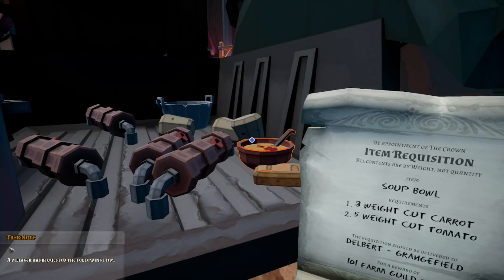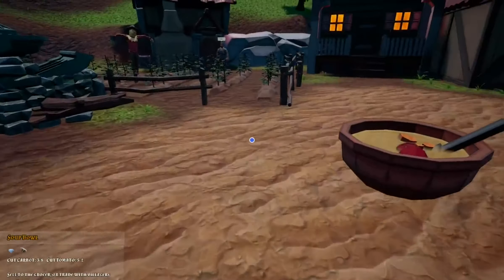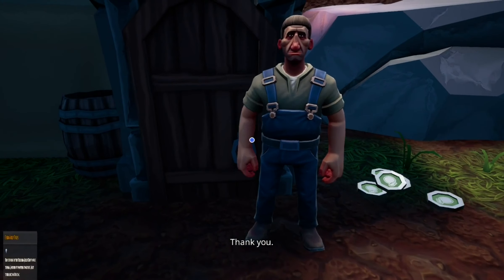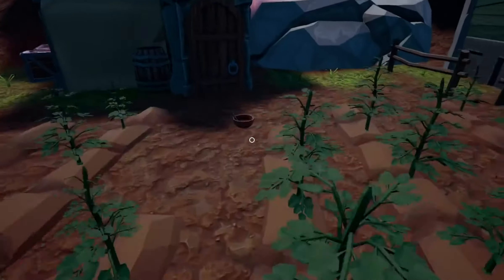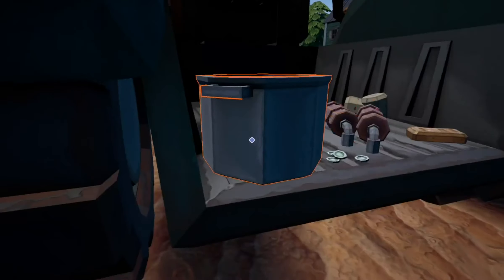Let's go this one first, because this one actually wasn't that hard — he's just standing out there in the field alone. Delbert Grangefield. There we go. We'll give you this, you give me money. Thank you. 101 tokens — that's fantastic. Probably could just throw it over there, but that's fine. Get our bowl back.